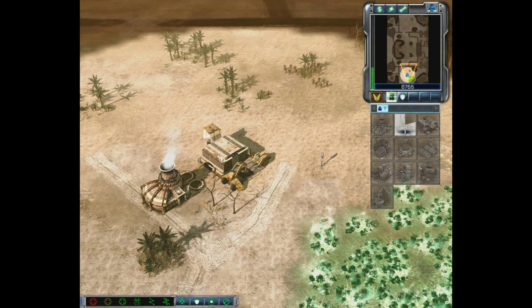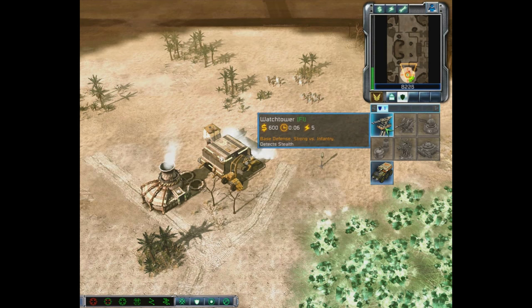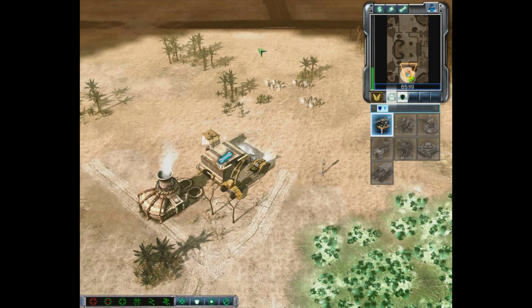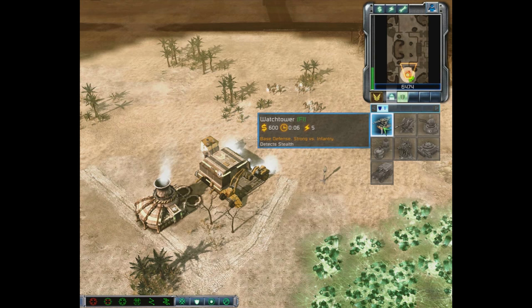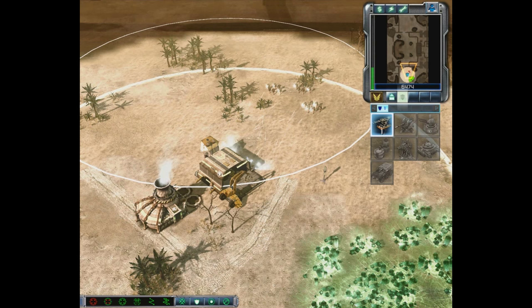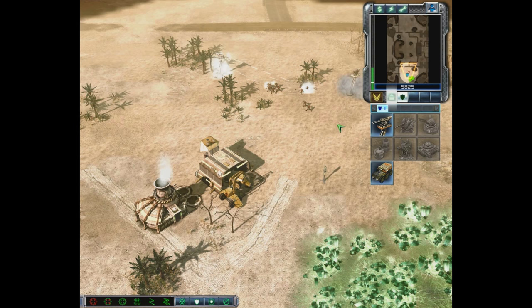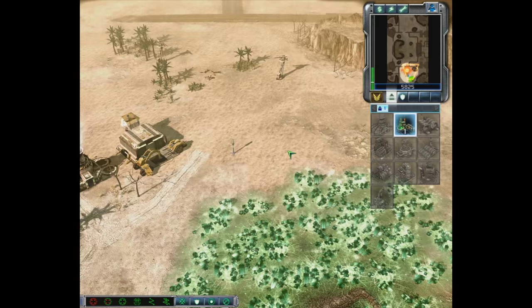It looks like we're already under attack. Under our Support Structures tab, we're going to build a Watchtower — it provides base defense, strong against infantry. We'll repair our MCV since they're attacking with light infantry. We're going to place the Watchtower within the ring range, and build another one. Under normal circumstances we'd be moving much faster, but I want to take time with this.